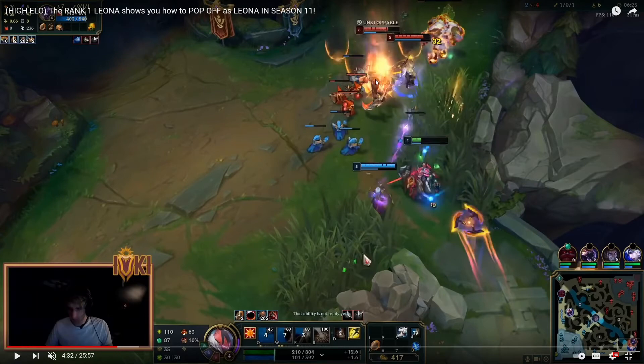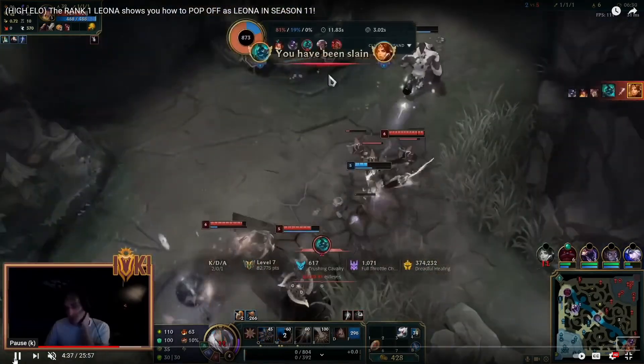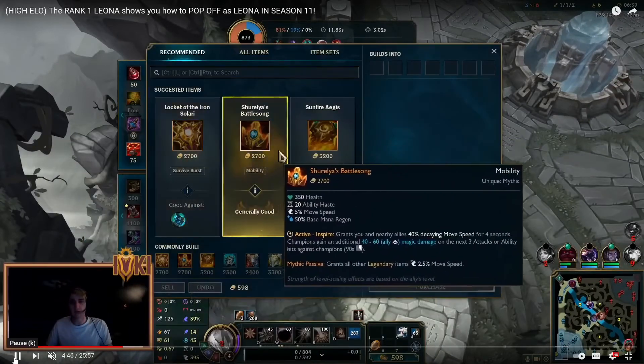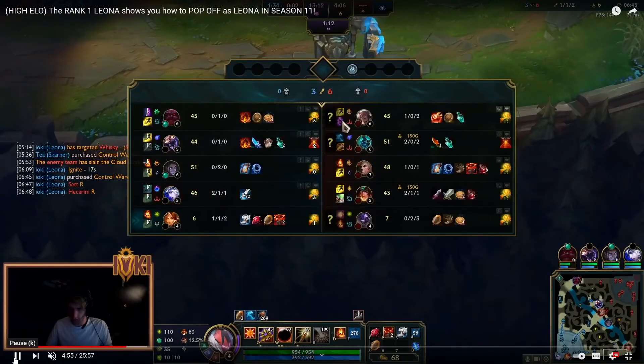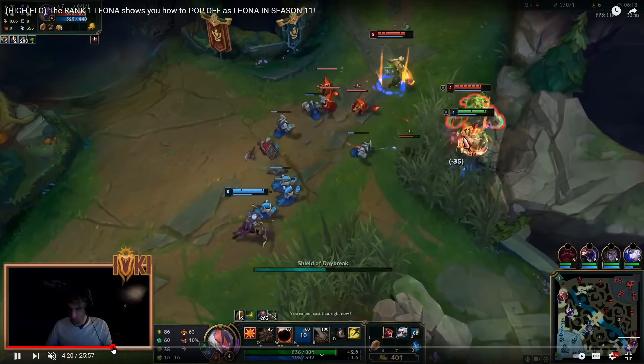Hecarim comes in with his ult. Ash and Leona are not in a good position. Leona roamed so she's level 4 — she's behind the eight ball. She roamed, it didn't work out — that's a gamble you don't want to take. Hecarim flashes and it does not save them. Hecarim could still run down Leona and then Ash is next. Flash was useless, Ignite was useless, Heal and Exhaust would have been useless because of their bad play. They should not have gone in — it's as simple as that.